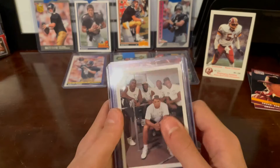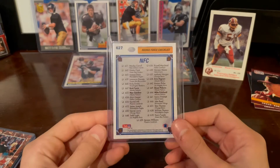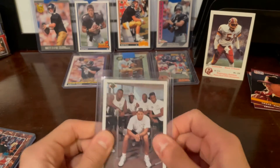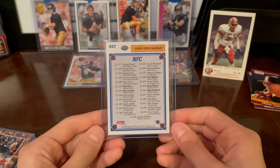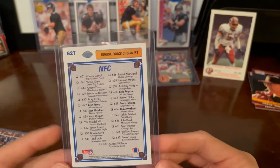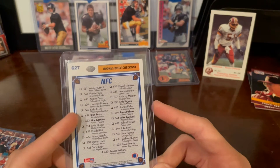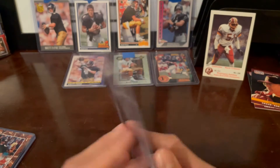First we got an Upper Deck. I look for Favre cards and just keep finding more. So I guess this is like a rookie checklist, but it has him on it, so I figured why not — this does count as a rookie card. It's a checklist with Brett Favre, Mo Garner, Mike Pritchard, and Bruce Pickens — some of the Falcons that were rookies.